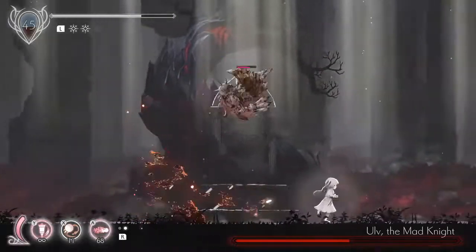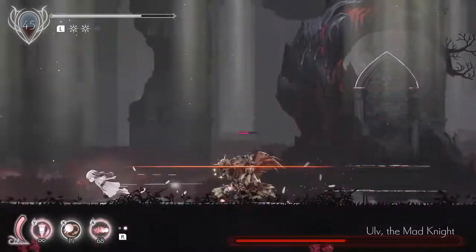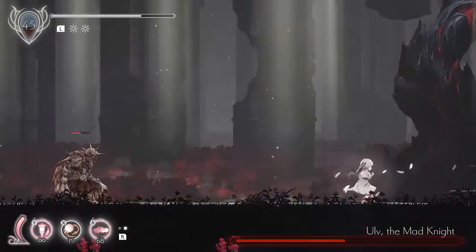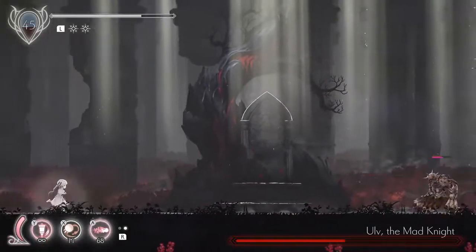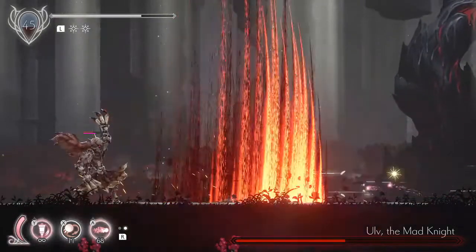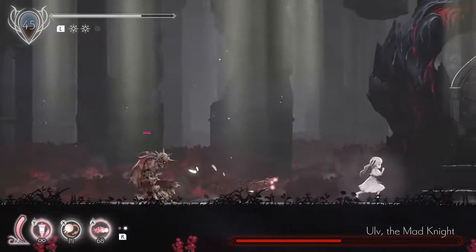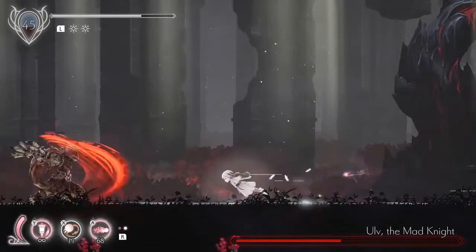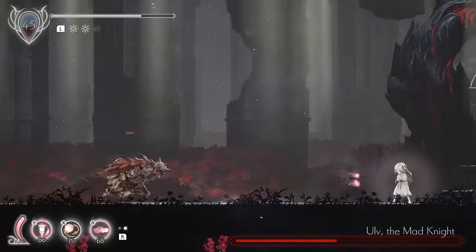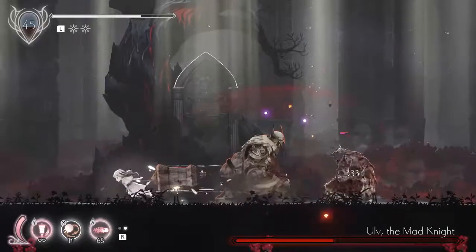He's going to do an uppercut — he can do two uppercuts in phase three, which is utterly devastating because it's really difficult to dodge when you're right in his face. The iframes are pretty forgiving in this game so if you mash dash sometimes you can get lucky. He's doing his X-slash — dash through at the last second, the moment he opens up and uncrosses his arms, that's when you can deal damage. We can punish the uppercut because he's got really slow recovery on it.